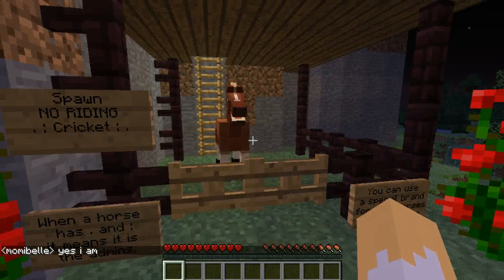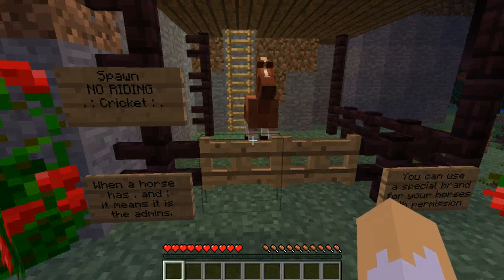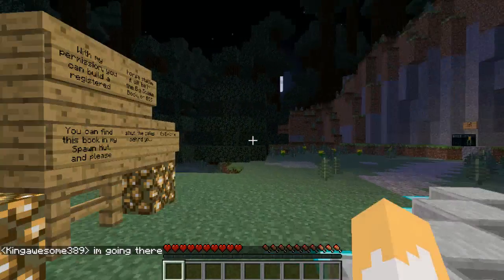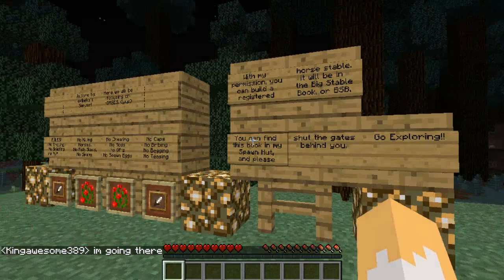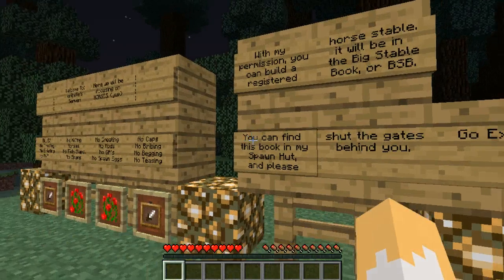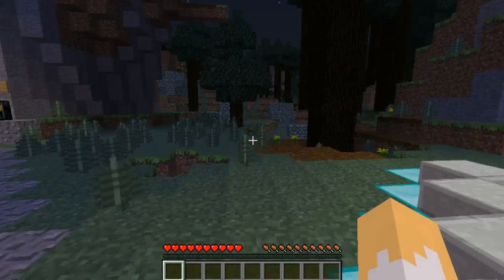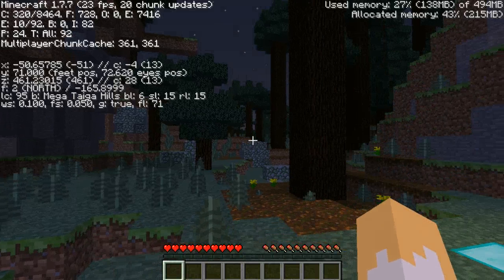That's Cricket — Cricket is actually the name of a horse that was one of Emmie Bell's first real-life riding horses. She passed away at the wonderfully old age of 30. Once your child has done this, I would suggest that they invite their friends to the server. It looks like we've spawned in a... what biome is this? Mega Taiga Hills. This is one of the new biomes in 1.7.